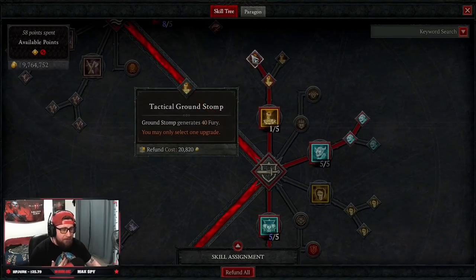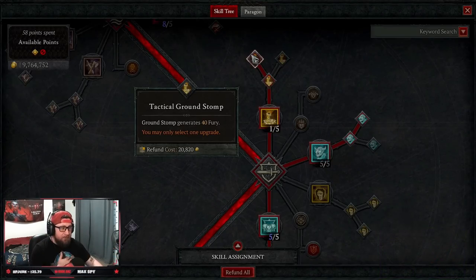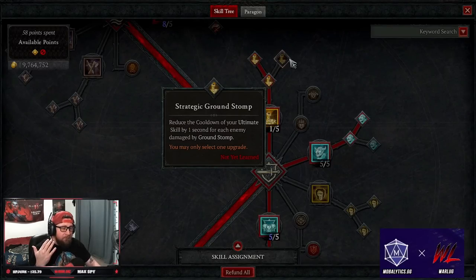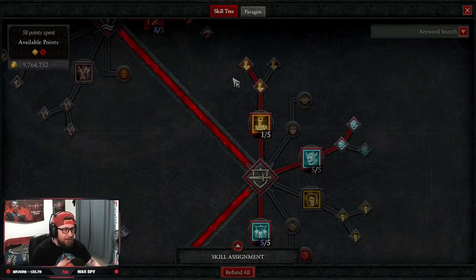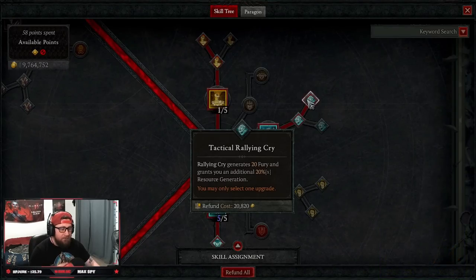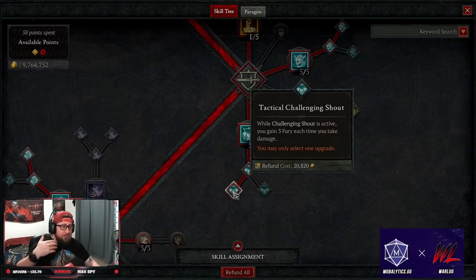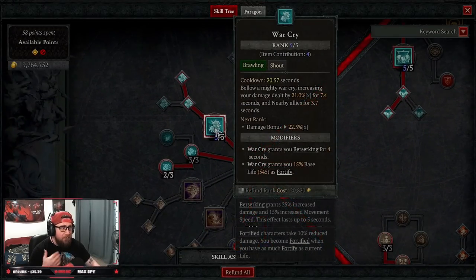What really makes the build good is rocking all three shouts. We're doing Ground Stomp into Tactical Ground Stomp, which gives us fury and is what allows us to stun. There are a few other ways we'll be stunning as well. We use Ground Stomp not only to generate fury but to stun enemies for massive bleed damage. Then five points into Rallying Cry into Tactical for fury generation, resource gen, and initial fury on activation. Challenging Shout into Tactical gives us three fury as we take damage.